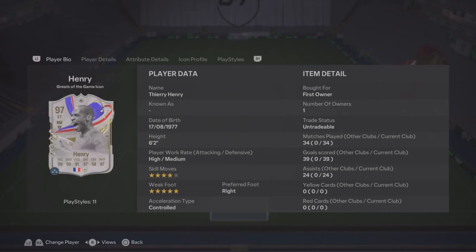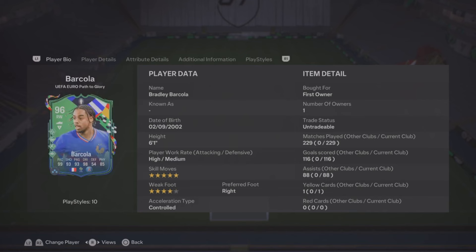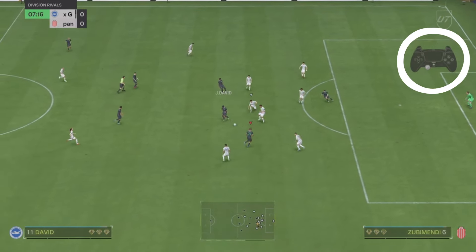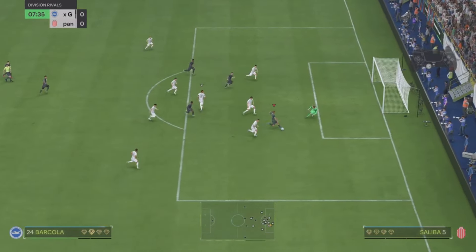Or other players like Henri, Swarlov, Haaland. Now let me show you how to do it. This is the same clip you just saw. As you can see I win the ball back and when I pass it to Barcola I hold L1. Then as soon as I let go of L1 I hold R2, and that kind of makes Barcola zoom forward.